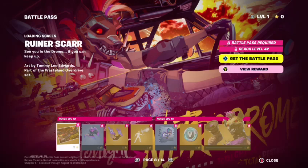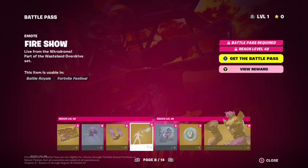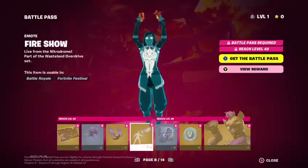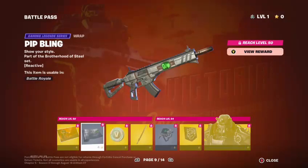We're halfway there, you guys. We got the Ruiner Scar, loading screen, Drone Drifter Glider, Nitro Drone Dropper, Control, Fire Show emote, 100 V-Bucks, Ruiner Scar edit style. And this is the Fallout collab section of the pass — they did the Fallout T-60 Power Armor loading screen. This is all part of the gamer series, you guys.